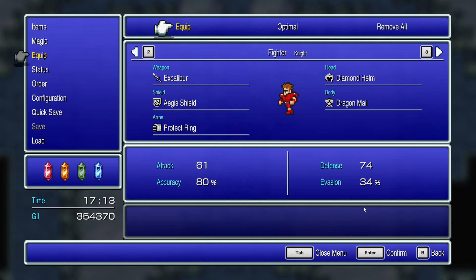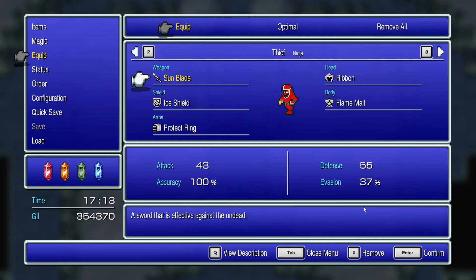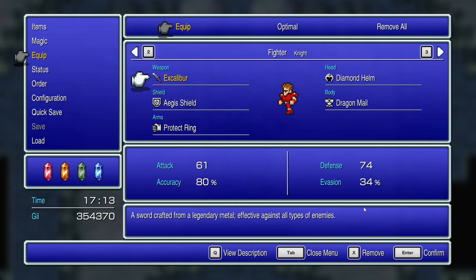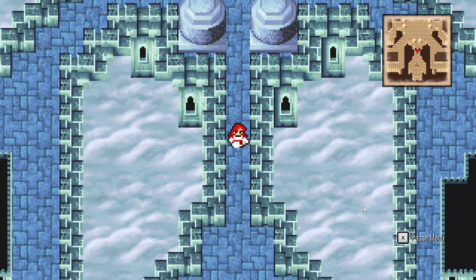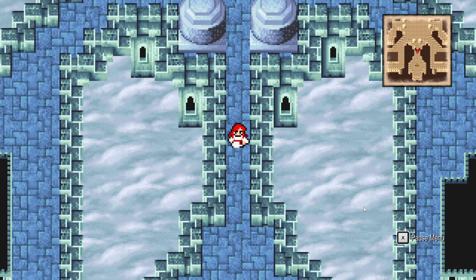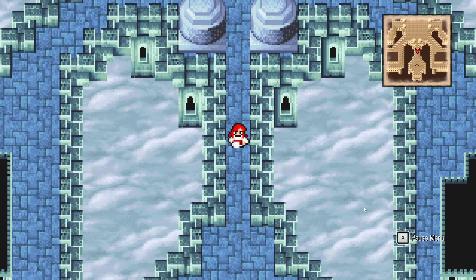Anyway, we also got Excalibur — a sword crafted from a legendary metal, effective against all types of enemies, plus 45 attack and plus 35 accuracy. I like how White Mage still has 33 accuracy; if White Mage is attacking, something weird is going on. So yeah, we got one of the game's ultimate weapons, and with all that said, I suppose we may as well continue.